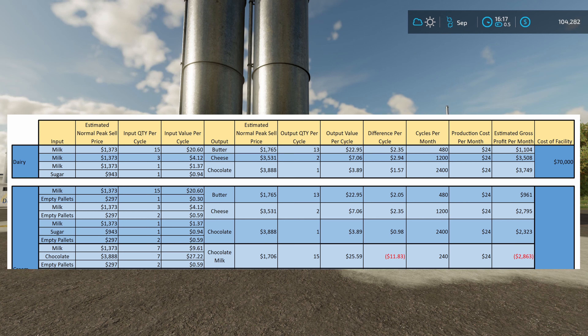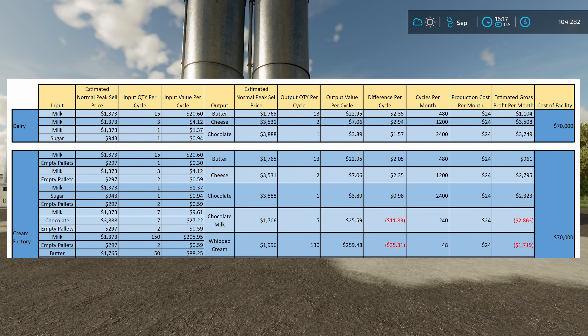Also, whipped cream — I wouldn't run it just by itself. You're going to need whipped cream in some later recipes, but by itself you're going to lose about $1,700 every single month if you just sell it at the highest available price. What I mean is: if I sell my milk, empty pallets, and butter — the inputs of one cycle — I make a certain amount of money, but selling the whipped cream output at 130 units gives only about $259.48 per cycle. My inputs are worth more than my output, so do not sell whipped cream — store it to use in sour cream and cream cheese recipes.